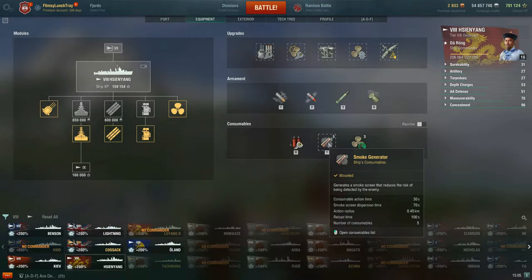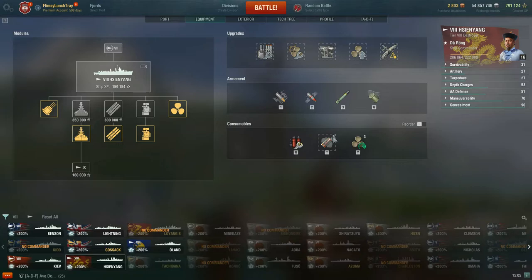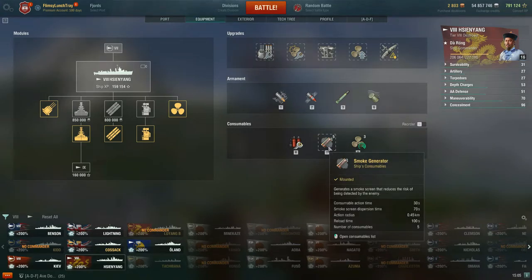The consumable action time is the same as the Benson, but the smoke screen dispersion time and reload time are different. Smoke screen dispersion time here is 70 seconds versus about 124 seconds on the Benson, and reload time here is 100 seconds versus closer to two minutes on the Benson. You get five charges, so I'm not even taking Superintendent. I often use smokes for my teammates — dropping smoke for a cruiser on my flank — because when Cin Yang is bottom tier, you want to keep your teammates alive.